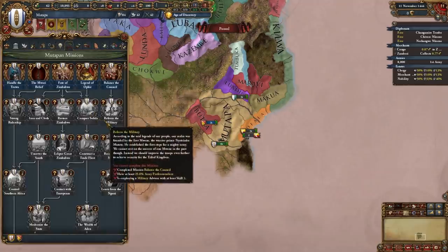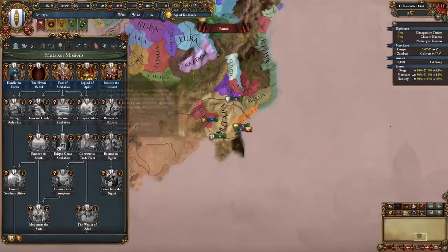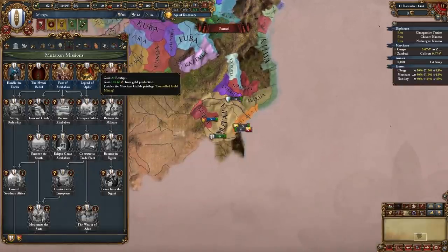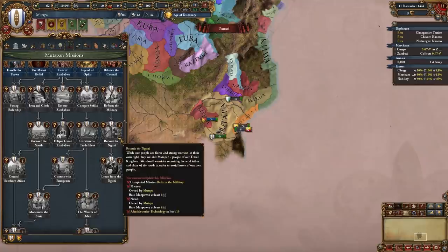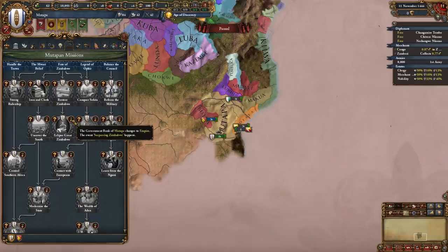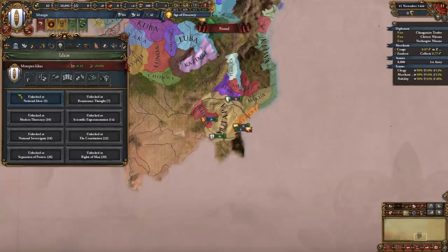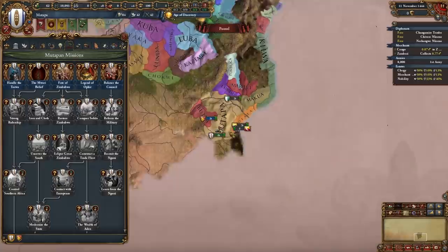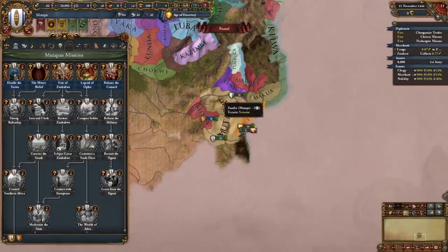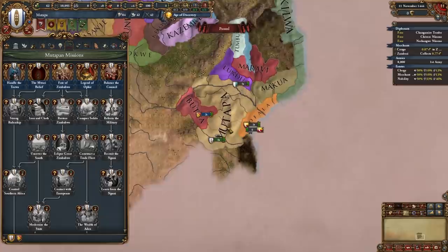Our mission tree is even more insane, giving us perma claims all around and the awesome controlled guild mining estate privilege. We can even release and play as Zulu, one of the most powerful militarily focused nations in the game, and we can form the nation of Zimbabwe. All around an awesome idea set and mission tree — this will definitely be one of the most popular nations in EU4 after this update, in both single player and multiplayer.